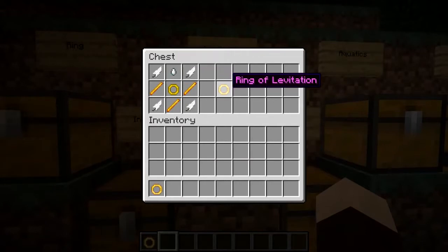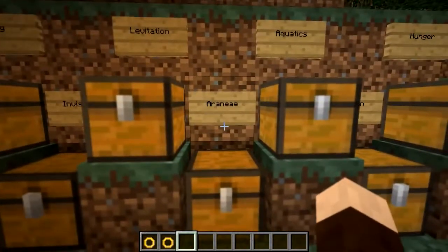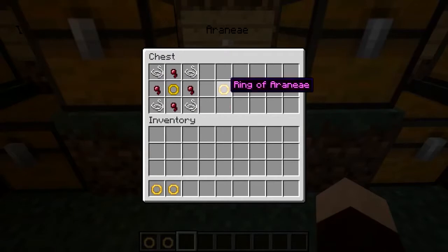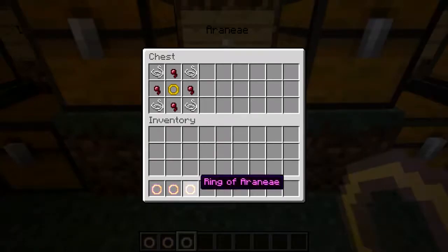That will give you the Ring of Levitation. Then you've got the Ring of Aranea — I believe it's pronounced. This will let you walk up walls, I'll demonstrate it in a moment. So four pieces of string, four spider eyes — the Ring of Aranea.